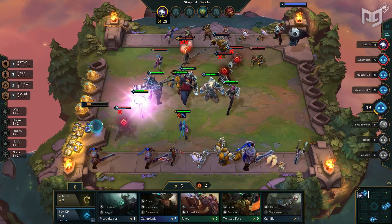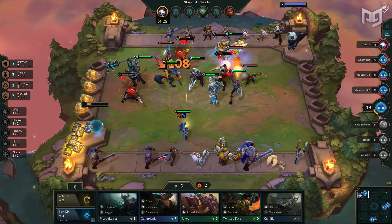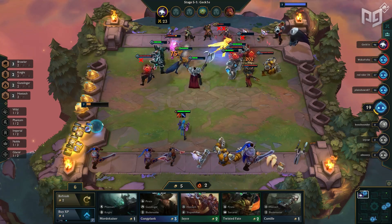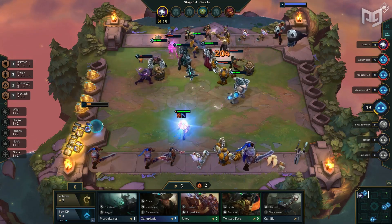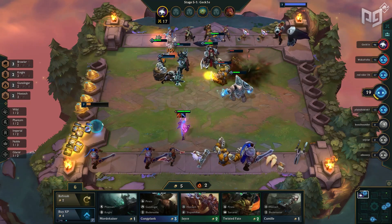If you aren't finding either Nobles or Brawlers, Knights are a good cheap alternative with Mordekaiser, Garen, and Darius, later upgrading them to Poppy and Sejuani. A four Knight buff does wonders in keeping Jinx safe.